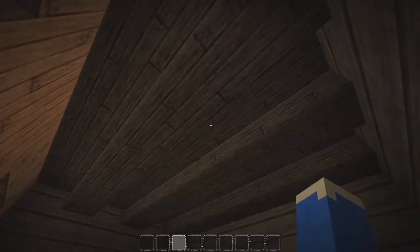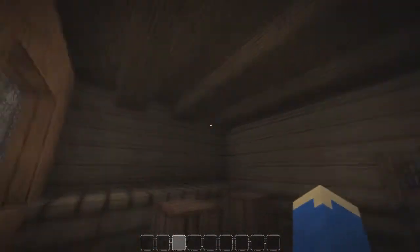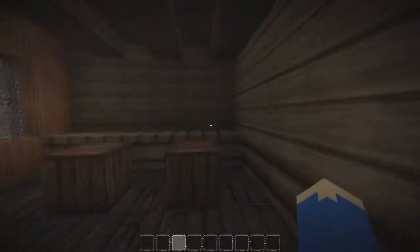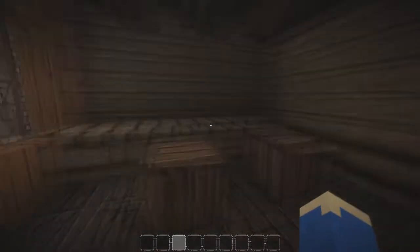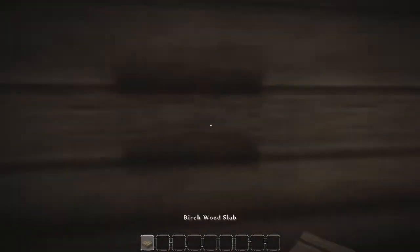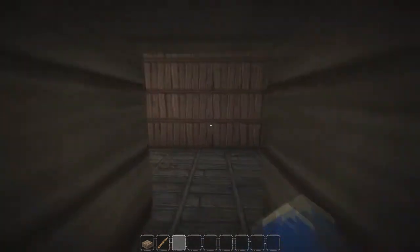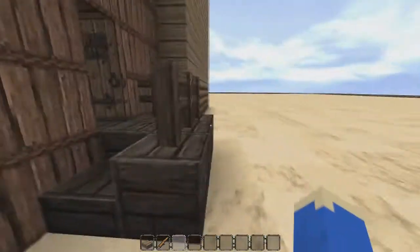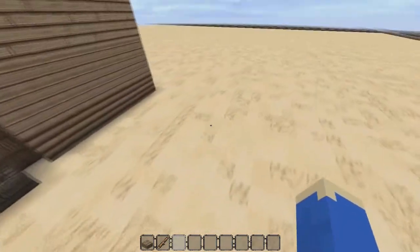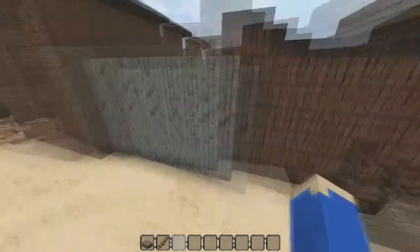I've done a very basic ceiling - it's just slab going across the roof. I've used oak but I'll probably switch that out for spruce later on because spruce generally works better. This is where the mirror and stuff is going to go. I've swapped the textures on the shared walls, and at the back there's going to be an alleyway with another row of buildings along it.